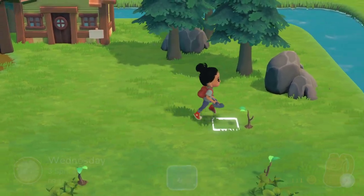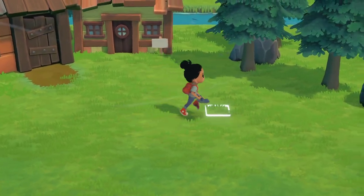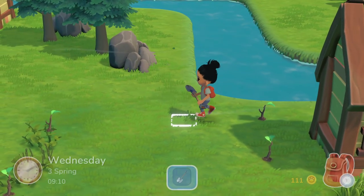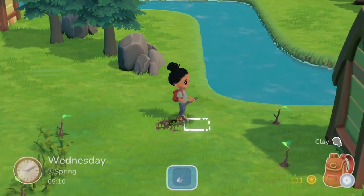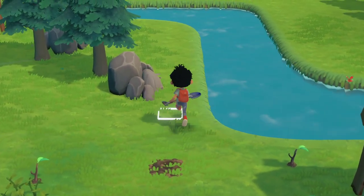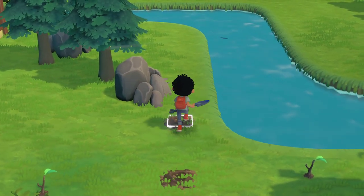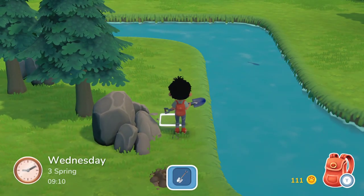Nice. I thought it would put it in my inventory or something. Let's pick new spots for trees. We're going to have them line the water. So we have that there. Let me go forward one more. Do some sort of pattern — one, two, three, four. One, two, three, four. I don't know if that's going to be too close...